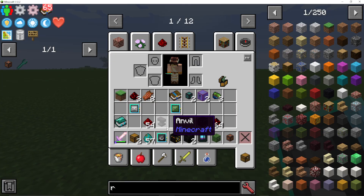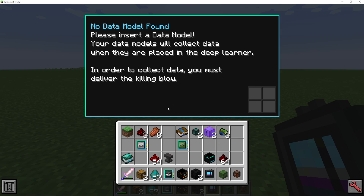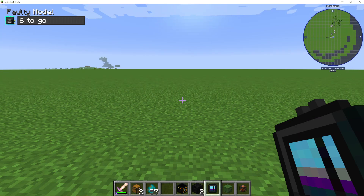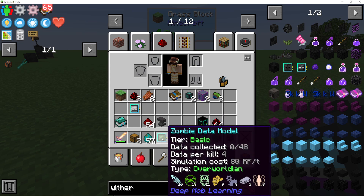Once you have your Wither Data model, you're going to want to get your Deep Learner, right-click it, and put in the Wither Data model like this. You can see here it says Model Tier Faulty, six more to reach Basic. That does mean you need to kill six Withers. Once you've killed six Withers, it will then turn like this.